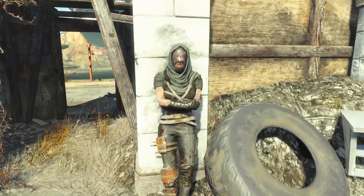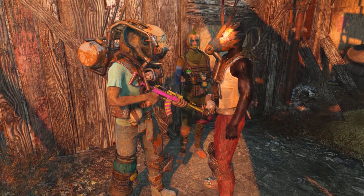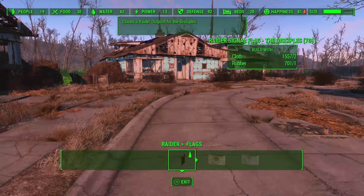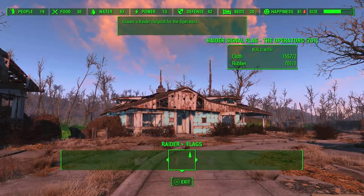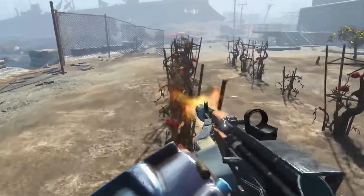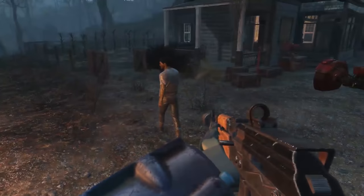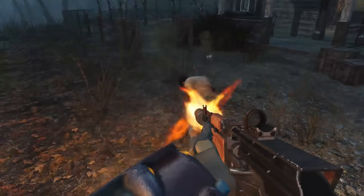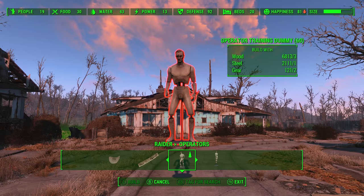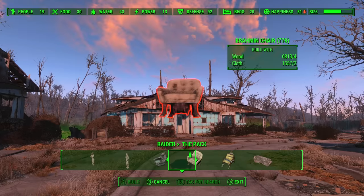Nuka Town is controlled by three gangs — the Disciples, the Operators, and the Pack. In addition to keeping the gangs happy, you must clear the rest of the park and lay claim to the areas by planting the flag of one of the factions. Once you have complete control of the park, you can take your raider gang into the Commonwealth and take over settlements — even the ones you already control — then get to lead the raider thug life. Run settlements in a totally different way, establish more raider settlements, and level up the Wasteland Warlord perk, which allows you to build more raider structures.